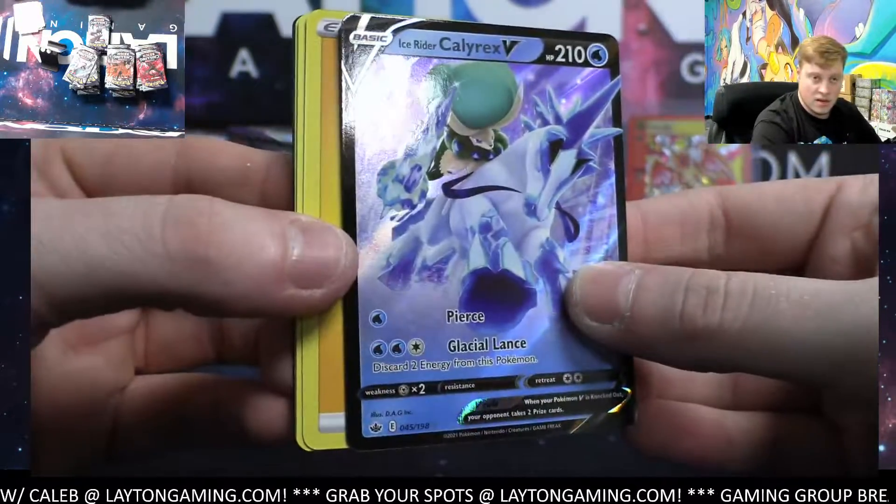Alright, let's do the other stack for Blake — that's going to be the rest of the Articuno packs. Good luck Blake. Remember, we're looking to fill up the Fusion Strike random pack art style break next tonight — I just linked it in the chat. Very similar to this right here, just with Fusion Strike.